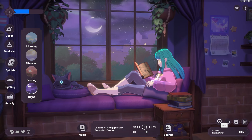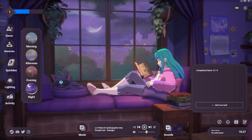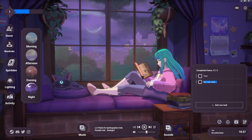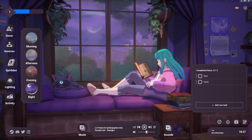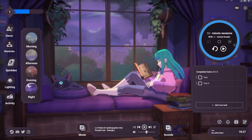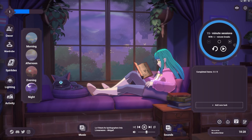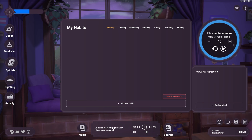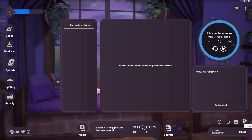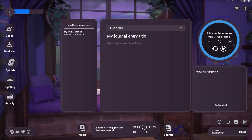In the productivity tools, you can create a to-do list, add tasks, and set a timer. You can manage your habits, and there's even a journal where you can actually write entries — I really like that feature.